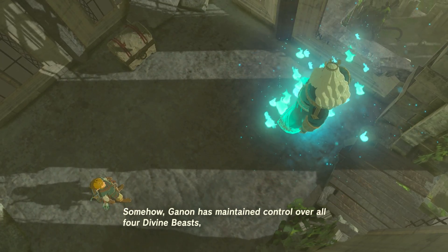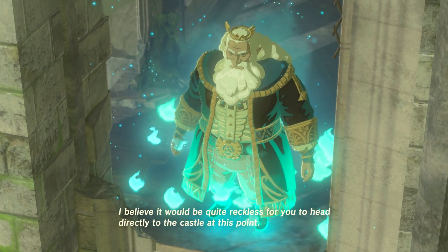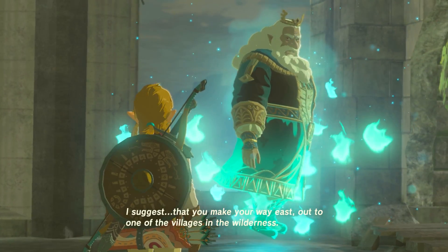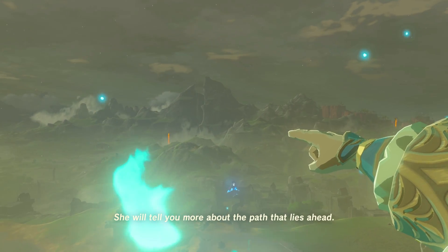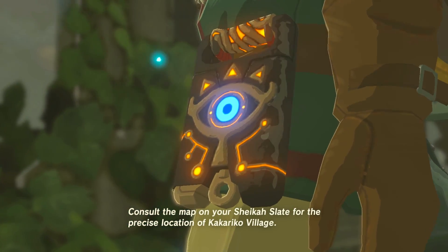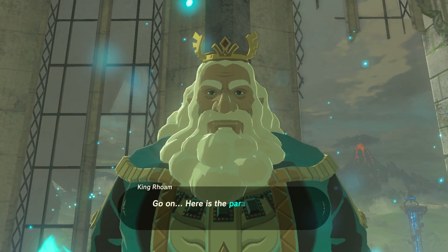That princess was my own daughter, my dear Zelda. And the courageous knight who protected her right up to the very end — that knight was none other than you, Link. You fought valiantly, when your fate took an unfortunate turn. And then you were taken to the Shrine of Resurrection. Here you now stand, revitalized one hundred years later. The words of guidance you have been hearing since your awakening are from Princess Zelda herself. Even now, as she works to restrain Ganon from within Hyrule Castle, she calls out for your help.